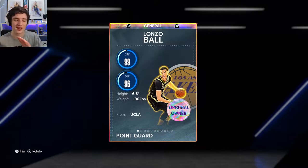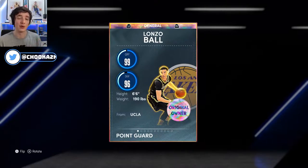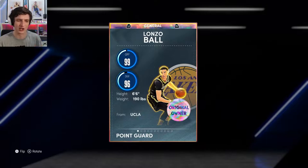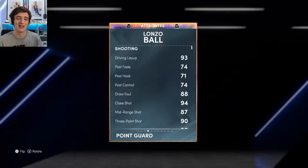He's 6'6", 99 offense, 96 defense. The big thing that came out with this card originally when it got released — it kind of got leaked on 2kDB with base set shot 7. But later on before it did come out, they updated this card so that he had his normal jump shot — his LA Lakers jump shot where he shoots from the side. People preferred that one.